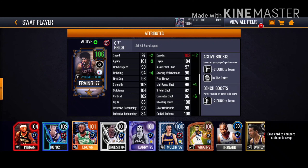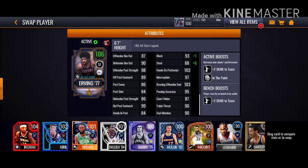Looking at his stats: 99 speed, 110 agility. His dribbling is not that good to be honest. 102 strength — very big and strong. 104 quickness, going to be very fast. 102 vertical, obviously because he's a dunker, and a 115 dunk because he is Dr. J — he dunks every day. Layup 104, mid-range 103 — nice. His right side stats are quite good, lots of 90s.